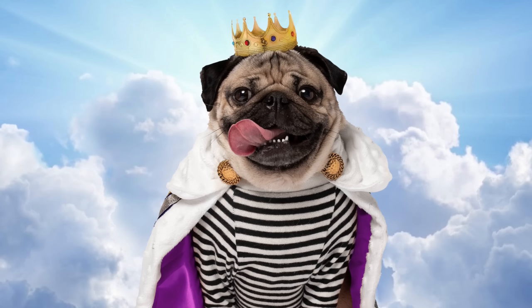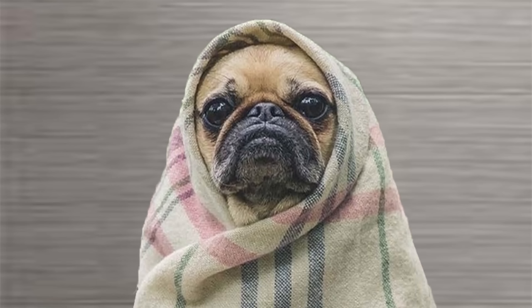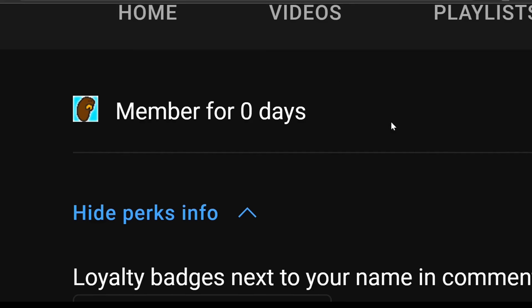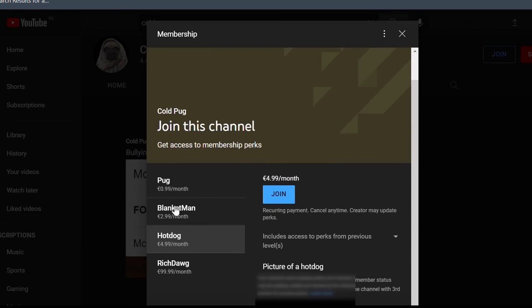Channel memberships! For as little as 99 cents, you can become a channel member and get awesome perks — like this badge, which is a hot dog or something, beside your name. You can get any plan you want, just don't get this one — it's a huge waste of money. Ad over.